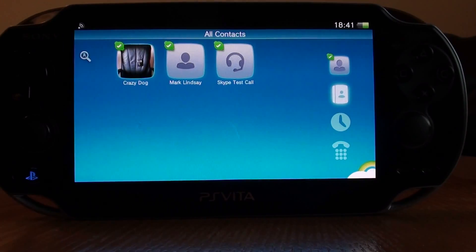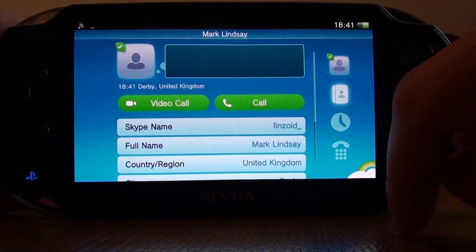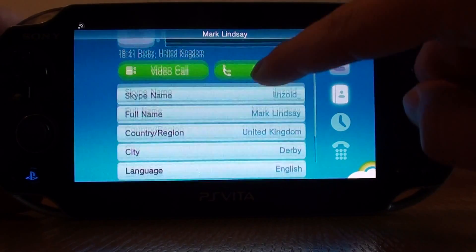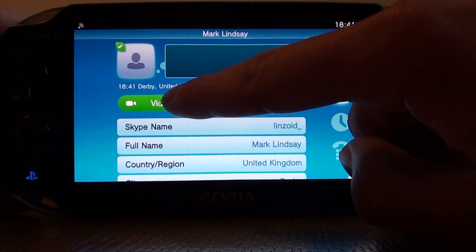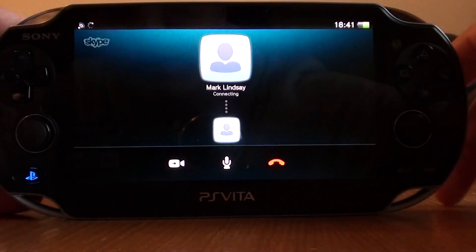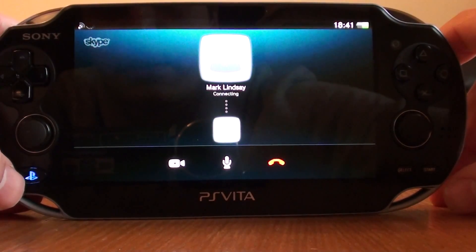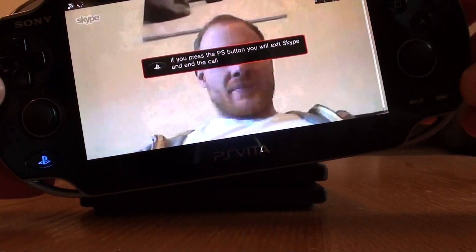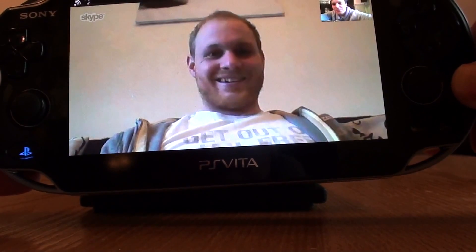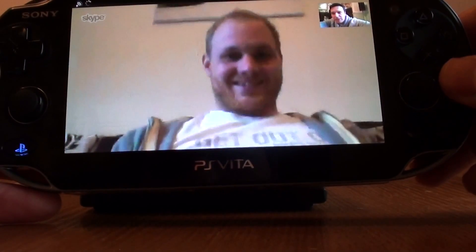To make a call on the Skype app, go to your contacts list and select the relevant person. You're then brought up with a number of options — you can see their profile, and also make a normal voice call or a video call. Let's try a video call. Hey, it works well — this is currently on Wi-Fi, though it also works on 3G.